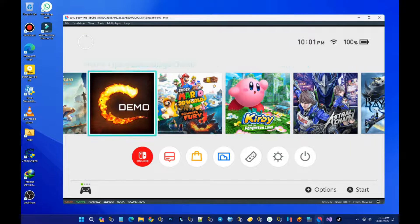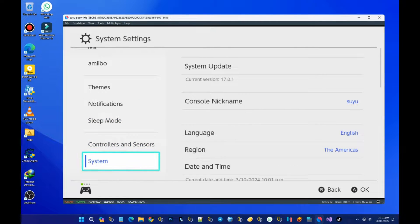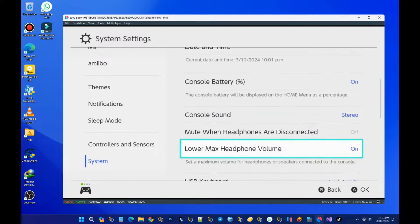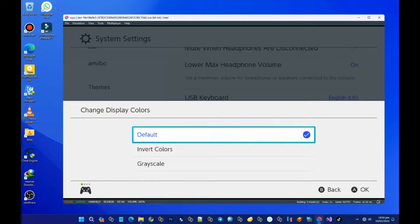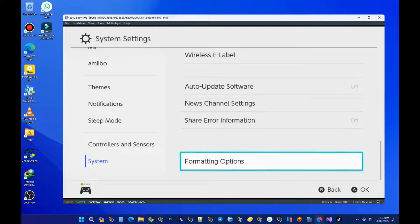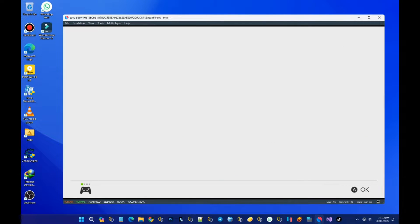So this is how it looks. I can change the nickname and I can change a lot of things in here. It's not available for download yet, and if you want to use this new Suyu emulator, you have to build it yourself.